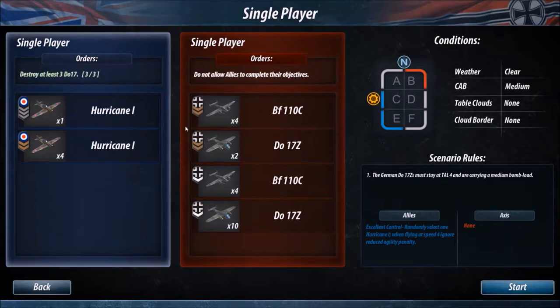I wanted to possibly take a look at one of the other missions but we'll stick to this one for the basic tutorial. Now if you look at the scenario rules here, this is where you can actually select which side you want to play as. All of these things are quite important depending on what side you want to play as and how you want to progress with your campaign.